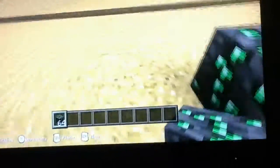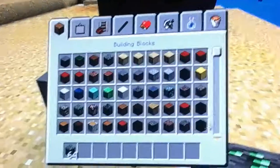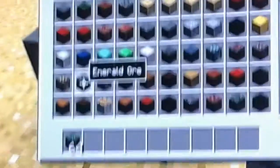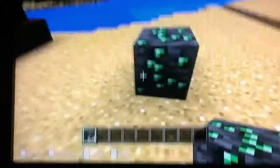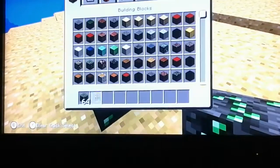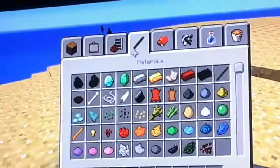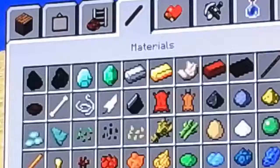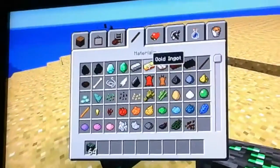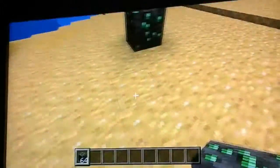Guys, emeralds — you can see it looks like this, so that's an emerald, or you could see it as a block. And then there's blocks of emeralds and there's individual emeralds. The individual is just this item here. You can see emeralds, and diamonds, and iron, and gold, and leather too — all sorts of stuff.